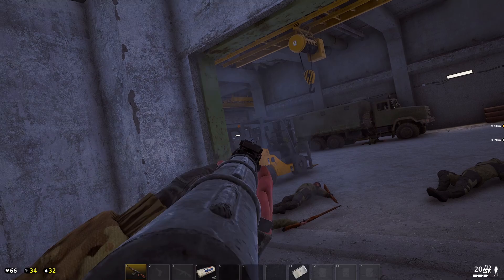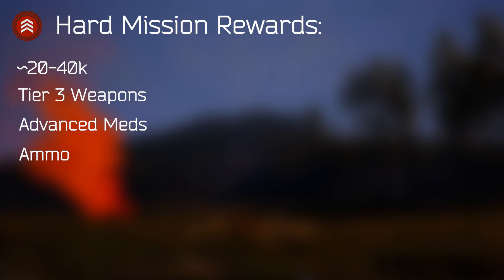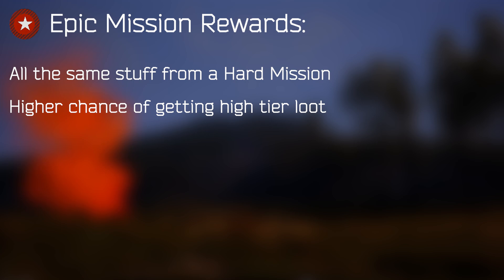So now that you understand how to complete the missions, what do you get as a reward? Hard missions generally give a good bit of money, a tier 3 weapon, advanced medications, ammo, and sometimes uniquely camouflaged armor and stalker bags. You can even drop up to tier 4 weapons like the GL40 grenade launcher and M99. You'll also usually get some kind of optic — it can be any kind in the game, with the more expensive ones being rarer.